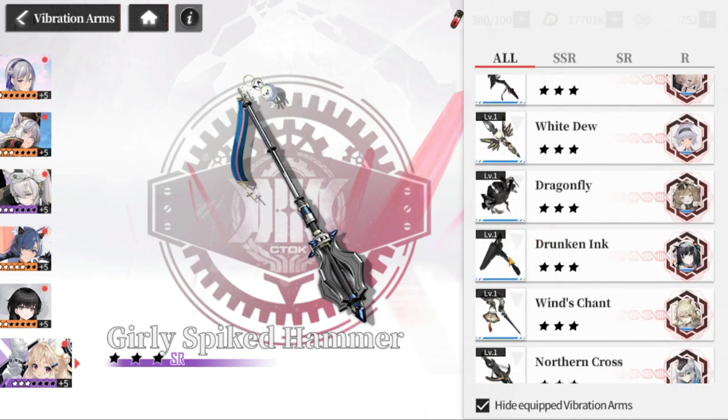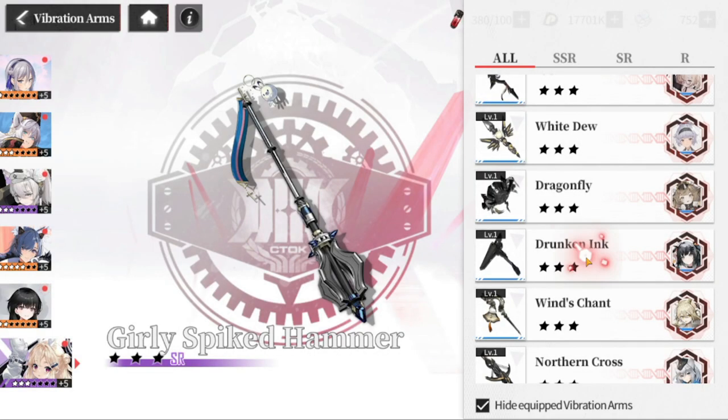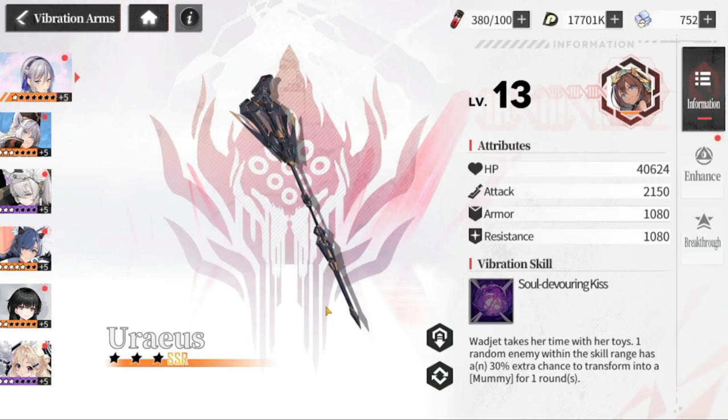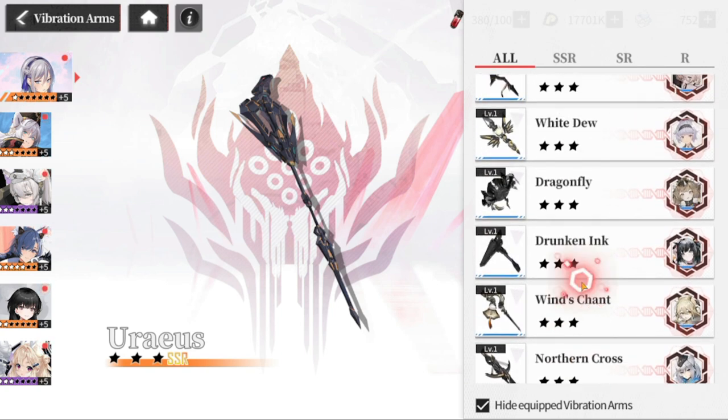The R-rarity ones — the blue ones like 'Drunken Ink' — can be used by everybody. You can even switch out all the enhancements. Your SSRs can also use the blue ones, so blues are universal for everybody.